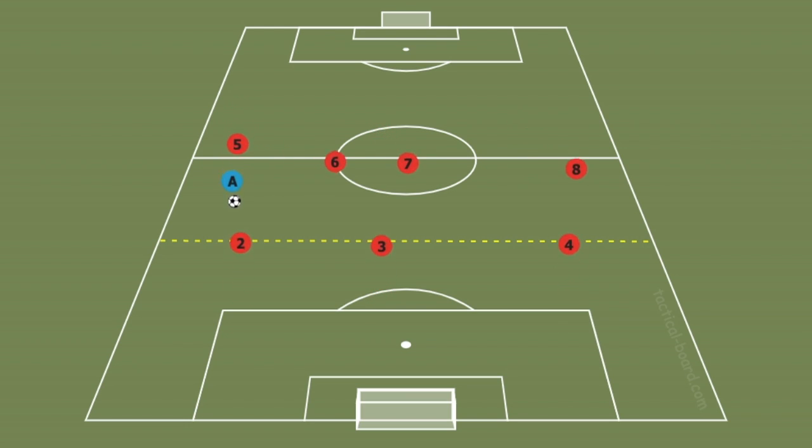The center midfielder is not the only player who can help out in this situation. Who else is in position to slide down into that back door zone? Our right wing can also slide down into that back door zone. One of our center midfielders would move into the empty space left by the right wing, and then we're still able to cover all six areas and maintain our shape.